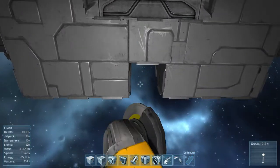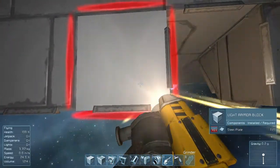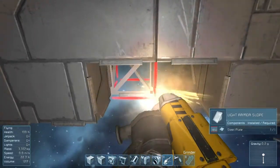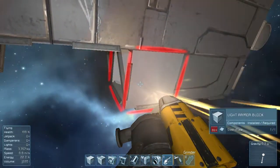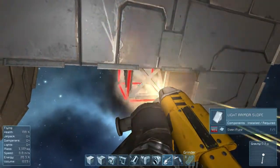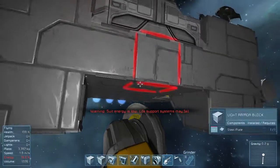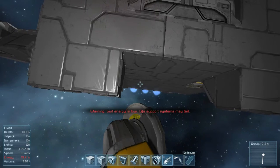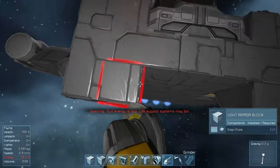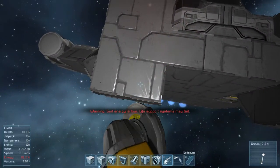I could go right underneath the cockpit but I'm a little concerned about what the cockpit's connected to. Just to play it safe I'm going to go one more set of blocks down so the cockpit has a complete set of blocks underneath it. If you're building from scratch you don't really have to worry about that. So we'll have our connector there, and we need our merge blocks placed accordingly.